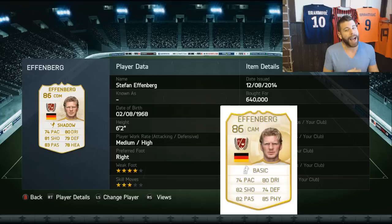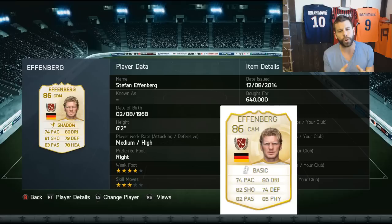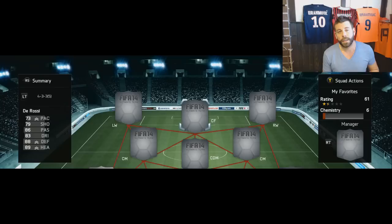The next legend is a card that you actually have to convert down from a center attacking mid, but it's really worth it. Very similar to Patrick Vieira, Stefan Effenberg's medium-high work rates, six-foot-two frame, and just overall well-rounded stats make him an absolutely fantastic CDM. His UT15 stats show they've tried to make him even more rounded but maybe more of an attacking midfielder. For relatively cheap compared to other legends, he's very good - get him if you're building a German team or trying to hybrid in some legends.